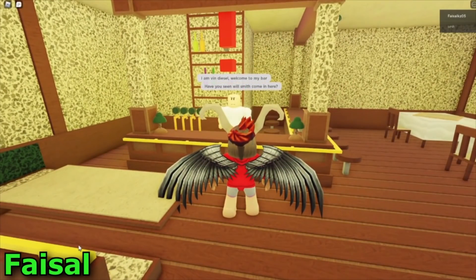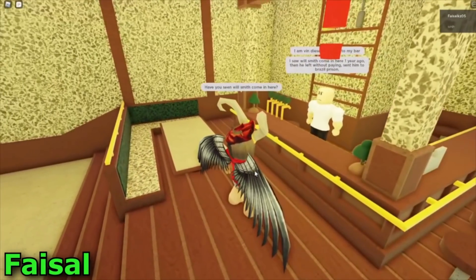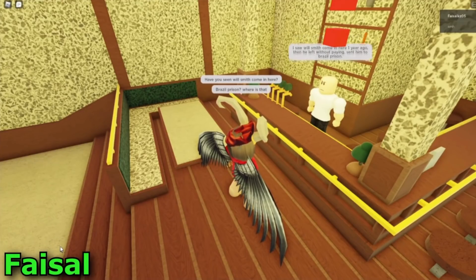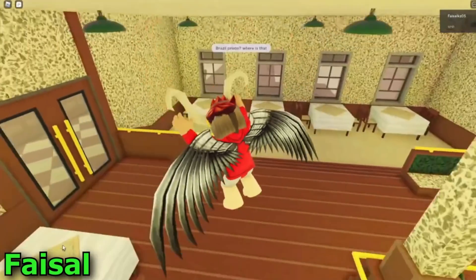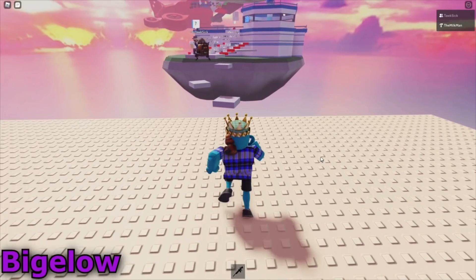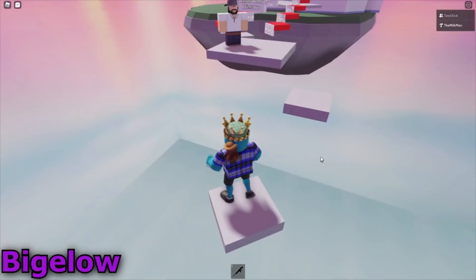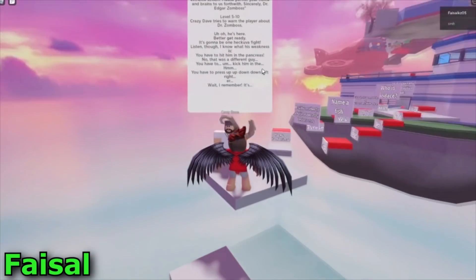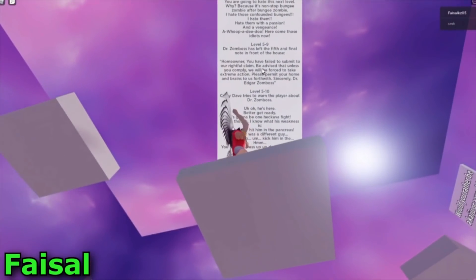Have you seen Will Smith come in here? I saw Will Smith come here. He was sent to Brazil prison. Where's that? Right behind this bar is a portal to Brazil prison, but be warned — Wow. Yeah, I know. Scary. No way. It's Crazy Dave. Yeah, it's Crazy Dave. The obby part, you just fail immediately. Oh my god. It's just a copy-paste of every Crazy Dave voice line.